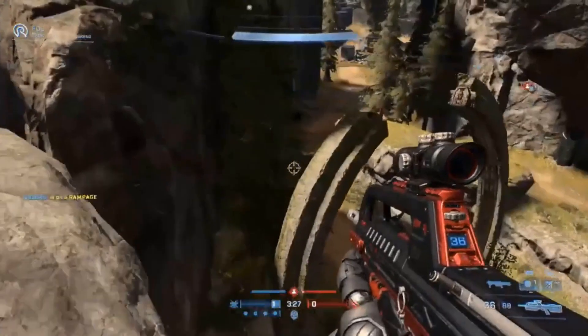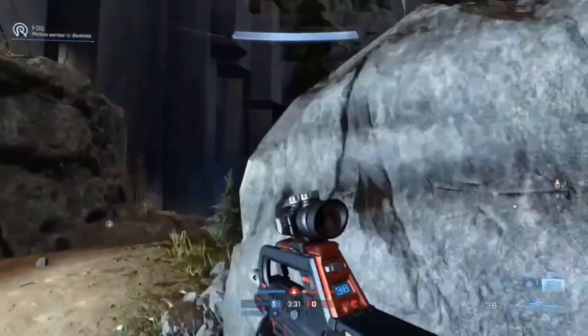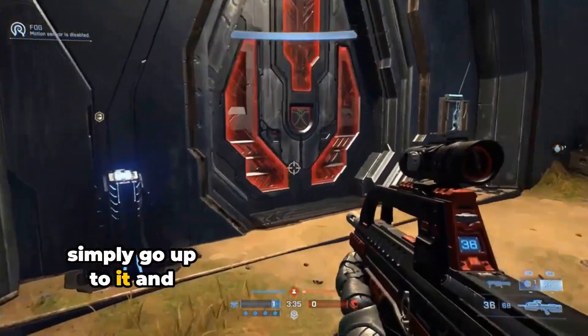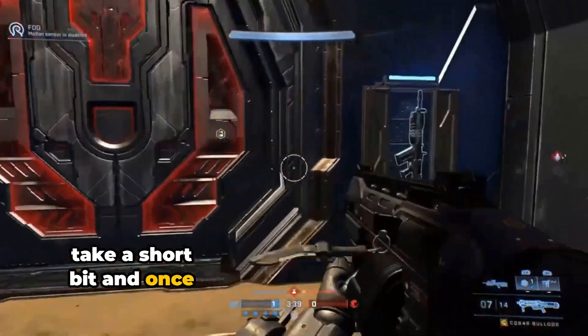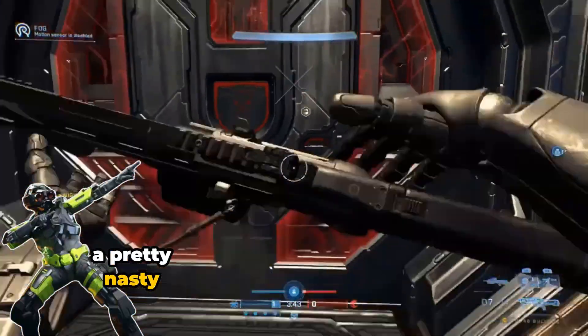If you go up in the mountains, there is a red door that can be hacked using your AI. All you really have to do is simply go up to it and hold down X. Now it'll take a short bit, and once you wait for a couple seconds there, there's going to be a pretty nasty surprise.